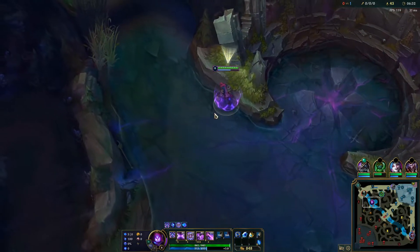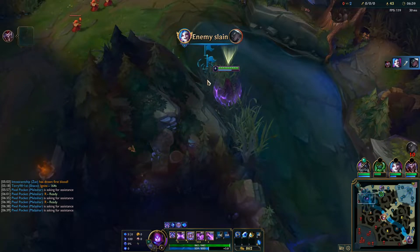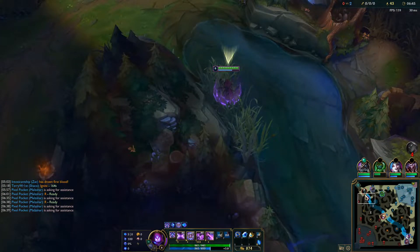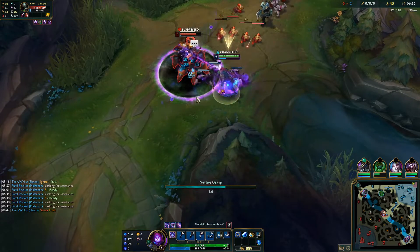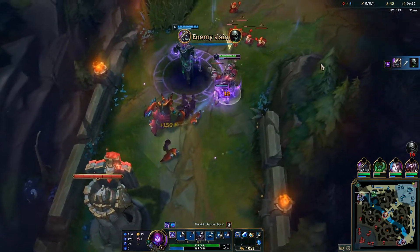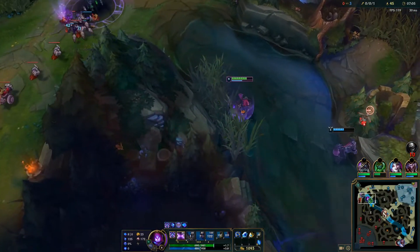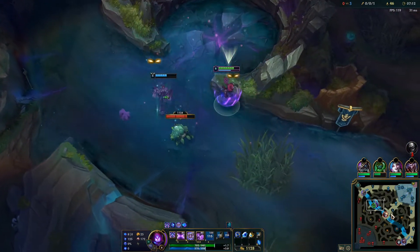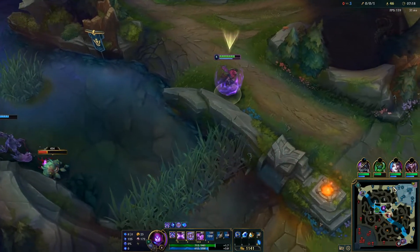Malzahar's ult is Nevergrasp. This is a targeted ability — when used on an enemy champion, they are knocked down, tethered to Malzahar, and suppressed for 2.5 seconds. They are revealed regardless of vision status and dealt magic damage every 0.25 seconds. Cleansing will remove the suppression but not the tether, so Malzahar will continue to channel and deal damage. On top of this, a null zone opens beneath the target lasting 5 seconds, dealing magic damage every 0.5 seconds to every enemy within it, persisting even if the ability is interrupted.